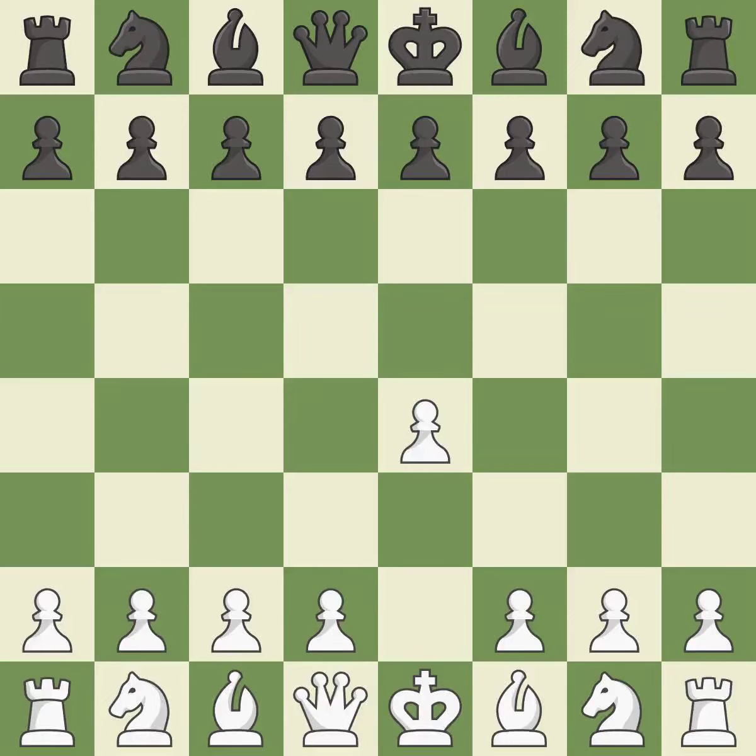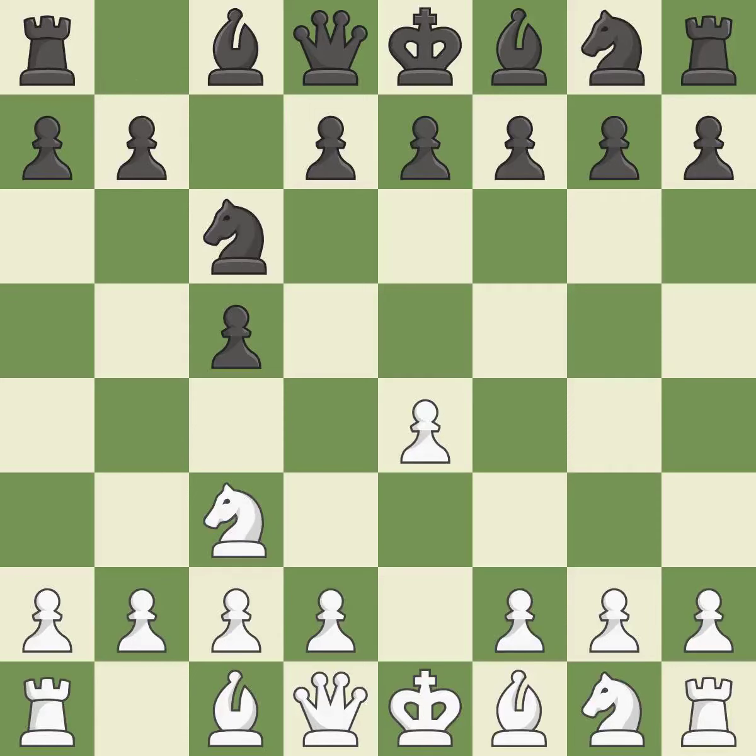Sharp games are frequently the result of starting with the king's pawn, since it dominates the center and frees up the bishop and queen on the light squares. The c-pawn in the Sicilian Defense controls the d4 square. The closed Sicilian tries for slower growth without a quick push to d4, and controls d5 with the knight. NC6 aids in maintaining control over the d4 and e5 squares.